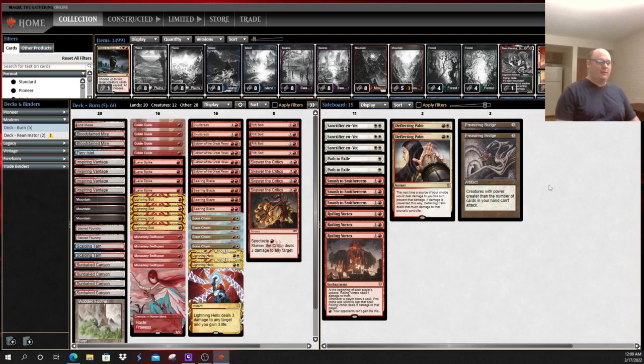You have the four-color soup piles and all that, where you're not really picking apart their creatures per se. It's not like a Merfolk deck or an Elves deck, or even Yawgmoth, where they're very dependent upon their creatures to win. All things considered, this seems like a fairly well-balanced version of Burn to get into as far as getting my feet back into the format.